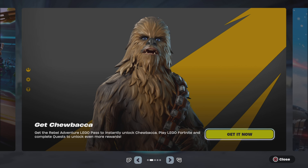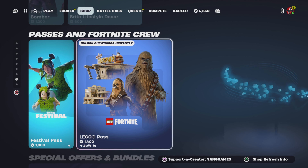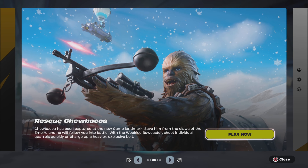We just looked at that Chewbacca — this one is $1,400 V-Bucks, but it's the Lego one. Next, we have to rescue Chewbacca. Chewbacca has been captured at the new camp landmark. Save him from the claws of the Empire, and he will follow you into battle with the Wookiee bowcaster — shoot individual bolts quickly, or charge up a heavier explosive shot.